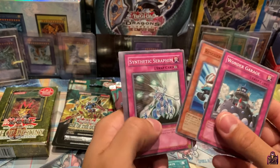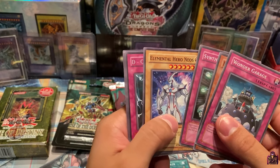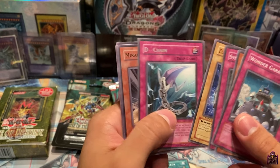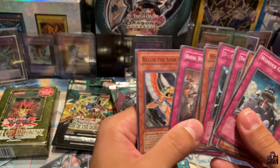Wonder Garage, Rescue Roid, Synthetic Simbrim, Elemental Hero Neos — oh my god, I remember this guy! My first pack I got him when I was a kid. And D Chain as a Rare, Miracle Jurassic Egg, Alien Skull, Royal Writ of Taxation, and Rallis the Starbird.